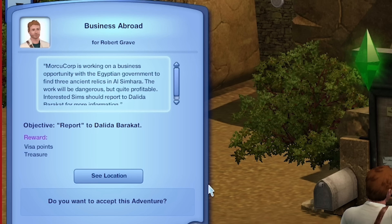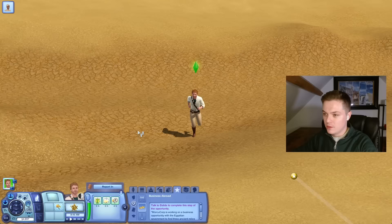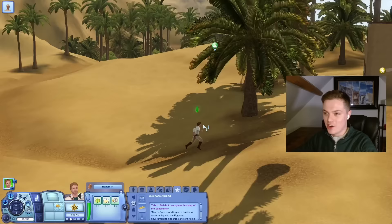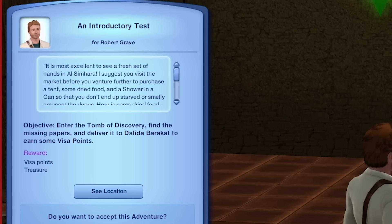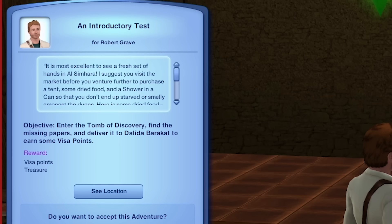Let's check for our first adventure. MorkiCorp is working on a business opportunity with the Egyptian government to find three ancient relics in Al-Simhara. The work will be dangerous, but quite profitable. Interested sims should report to Dalida Barakat for more information. We've only got three days here, so we need to do this as fast as we can. I slowed the game down to look at the moped, but we did not go far at all. We came from right there — we could have walked over the hill.